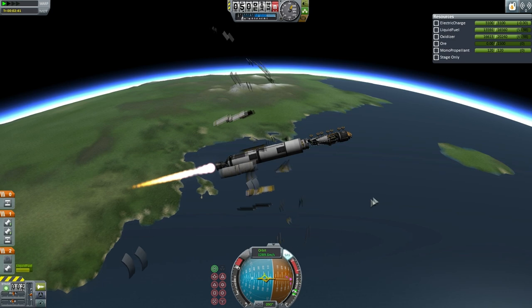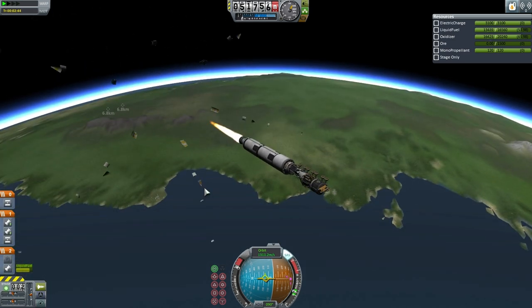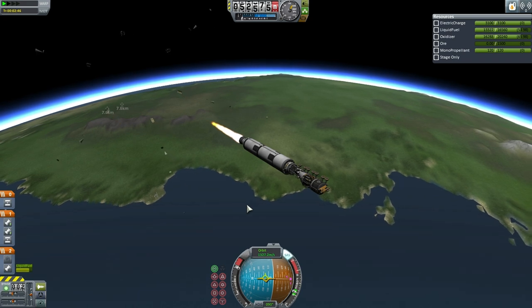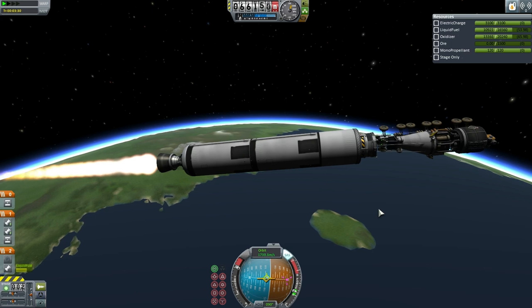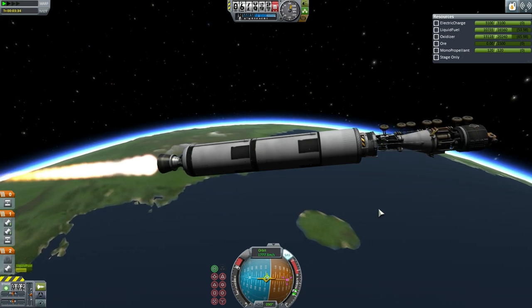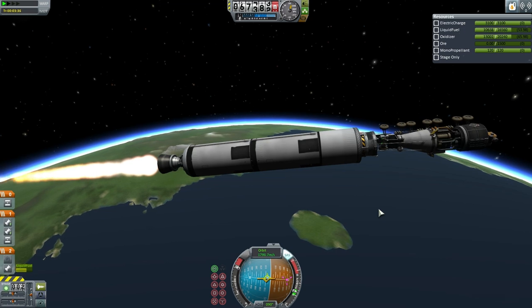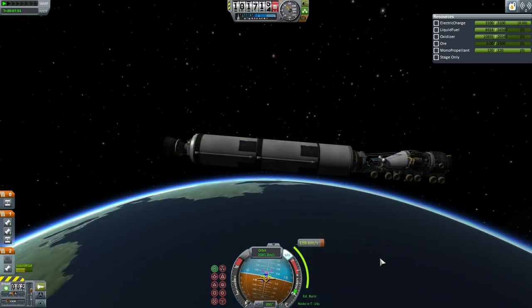That includes the fairing, which is going to re-enter, so no space junk at all. The boosters will end up on Kerbin's surface, and the center stack will end up on the Mun's surface. Here you can see the drilling truck that I showed in the previous episode and how it's mounted — a little bit tenuous, but it worked out.